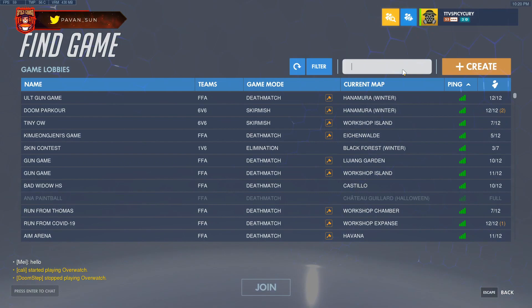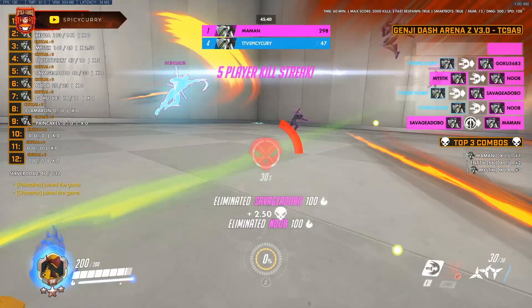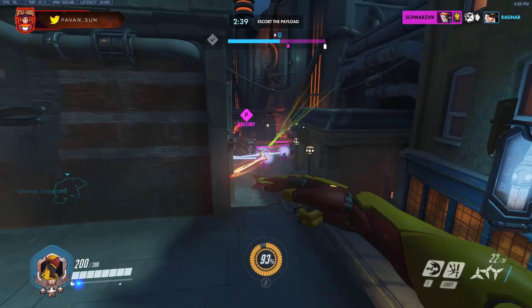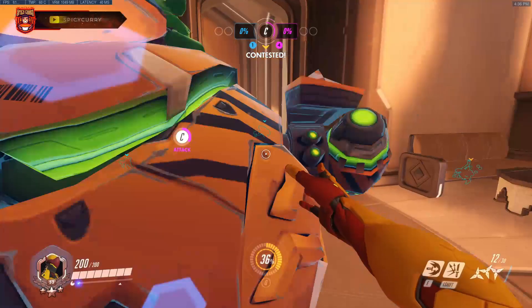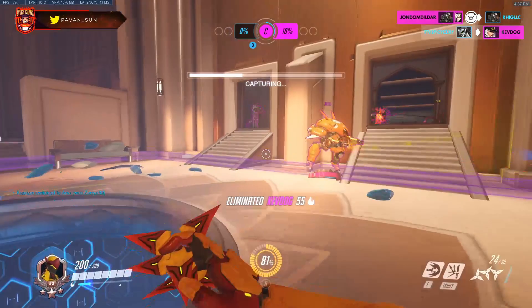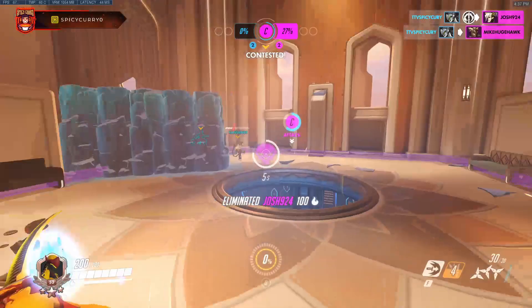Now let's talk about the infamous ghost dash, which you see in a lot of YouTube montages and from top Genji players. What ghost dashing is: you use swift strike right as it resets with no delay, which cancels the animation and sound, making it look incredibly fast. The problem is that to use it right as it resets you need to know exactly which direction to go — if you go in a direction with no enemy there, you've wasted your whole ultimate.